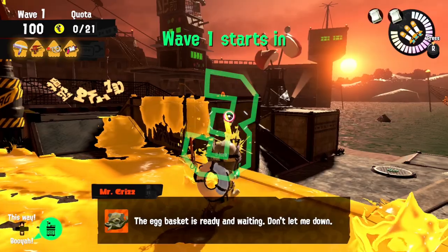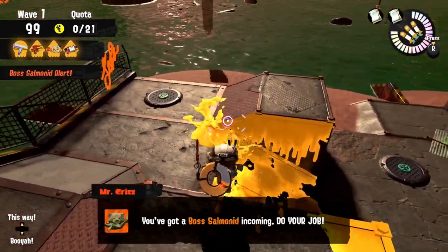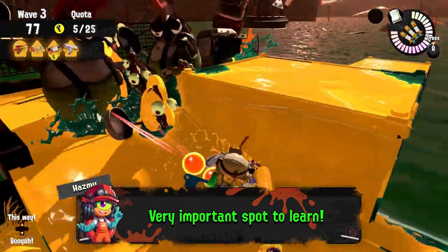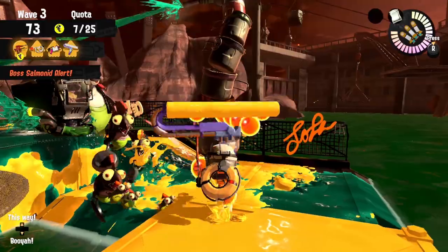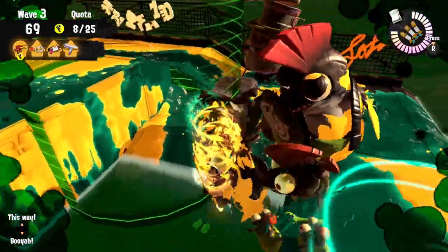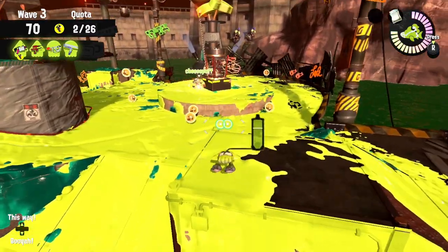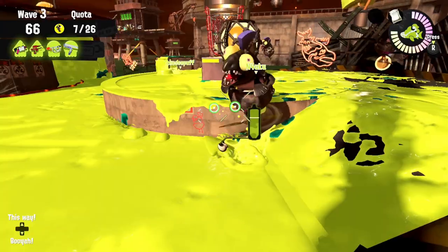There's another spot on Sockeye Station that I find extremely important especially for High Tide, and that is the double platform on the left side of the stage that acts like a small peninsula during High Tide. Make sure the sides are always painted as they can act as a jumping spot between the two platforms — otherwise it's an extremely hard jump and gets co-workers splatted when they try to go for a Stinger or some Golden Eggs there. It's a very simple thing to paint but gives you another escape route during High Tide, which is arguably the worst part of Sockeye Station.